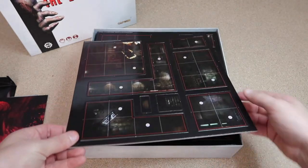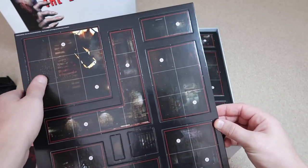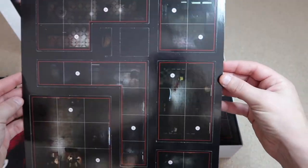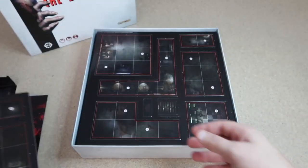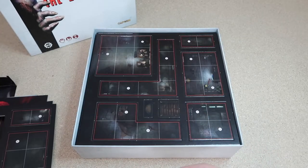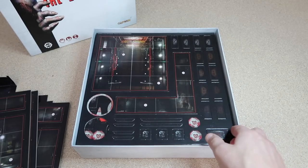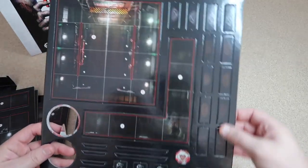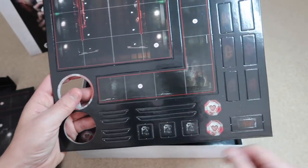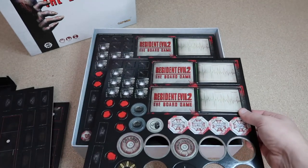Then we have various tiles — many sheets with different shaped tiles and areas from the game, inside and outside, including double-faced tiles with parts of the police station on the back. There's quite a few of them. We also have a slightly different sheet with our doors, a few tokens we'll be using in the game, and our walls. Some have been pre-popped and put onto their pieces already.